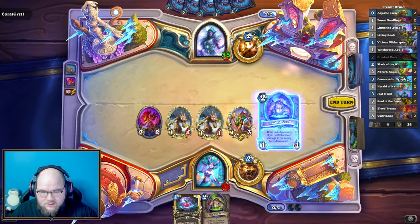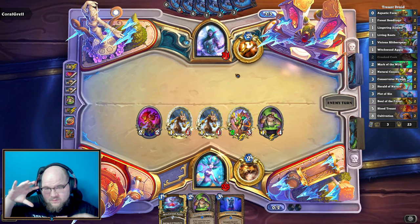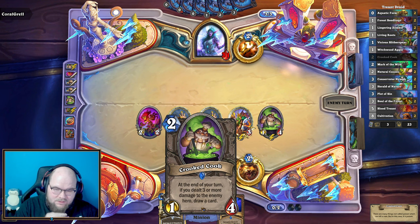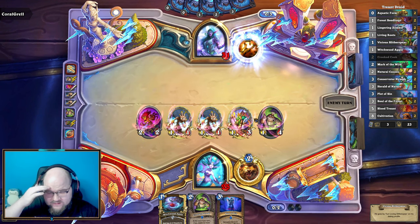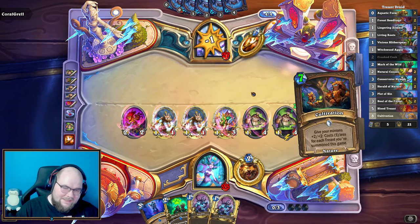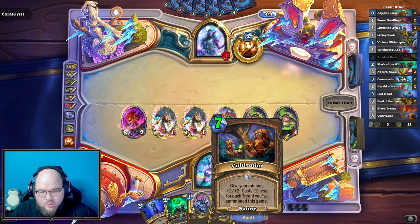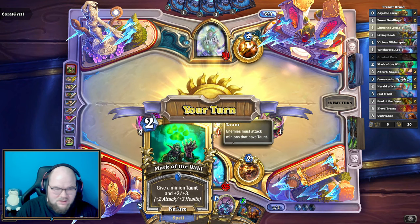Going all out here. We need draw power and basically try to beat down this Control Priest before they get any of their AoEs online, which isn't super easy. We'll hopefully get Crooked Cook number two down and start hitting them in the face. Even though it stops one draw, it's still pretty good as part of our draw engine. We have number two in hand so we can keep going.